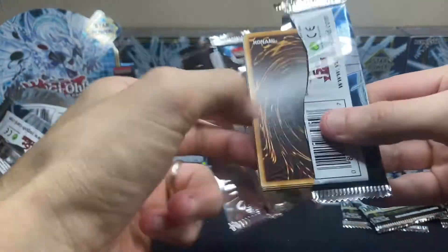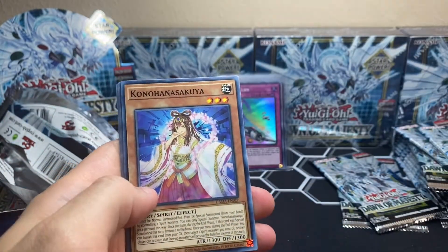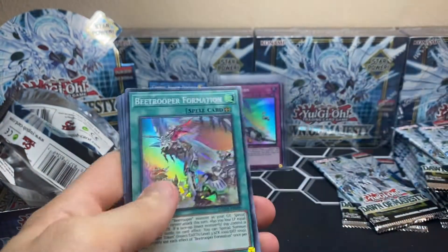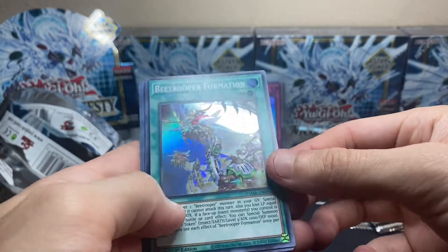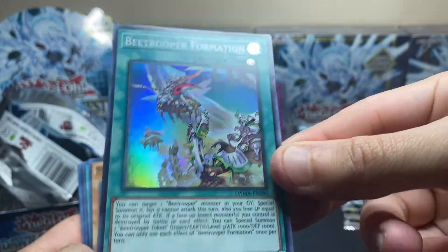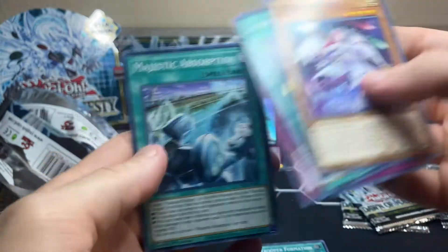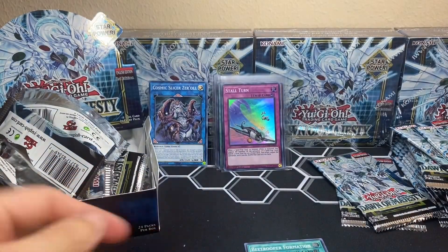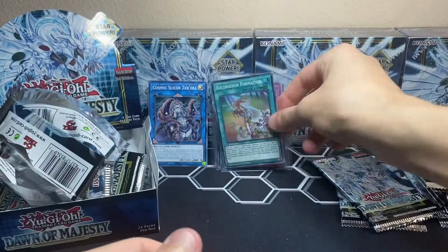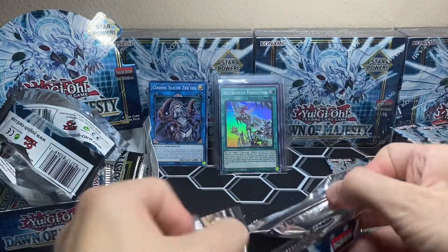24 packs in the box and we have two packs left on the left side, so we've opened about 10 packs. We got Konohana Sagi, Spring Roll, Slow Swallow, and — Beat Trooper Formation! No print lines on these cards either. Beast King Unleashed and Majestic Absorption. I mean, I feel like we got blessed with a lot of good luck in these beginning packs, but hey, you never know.